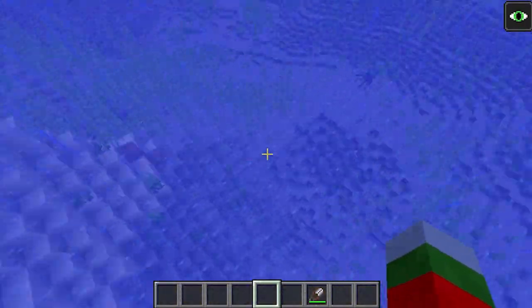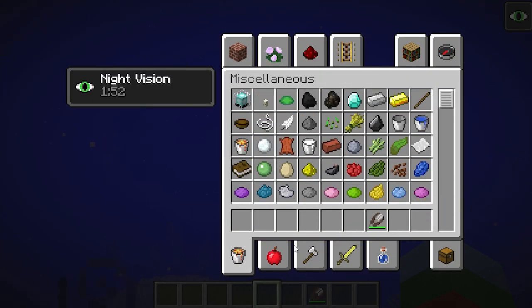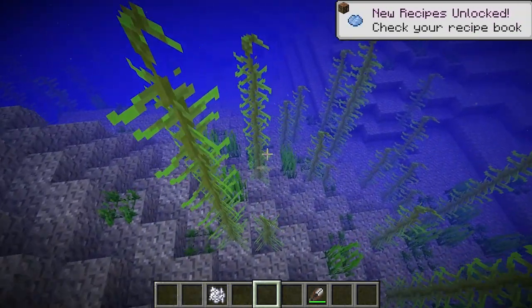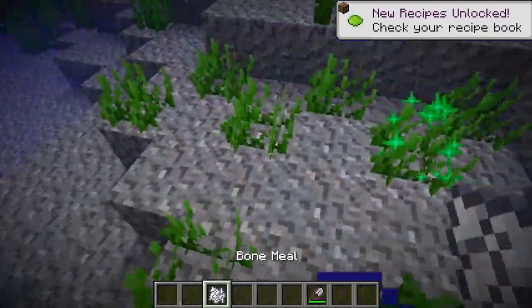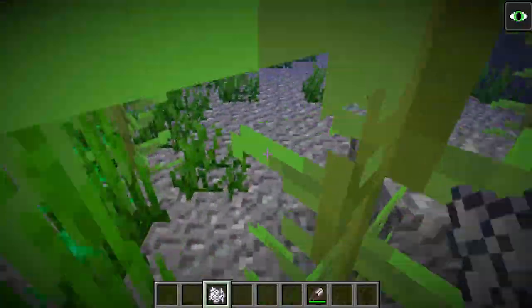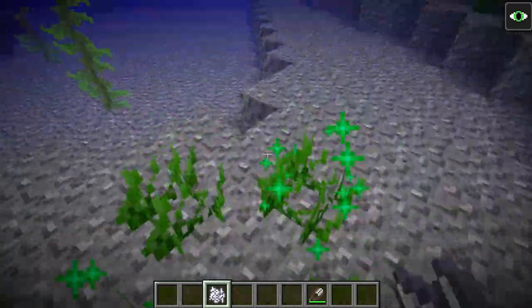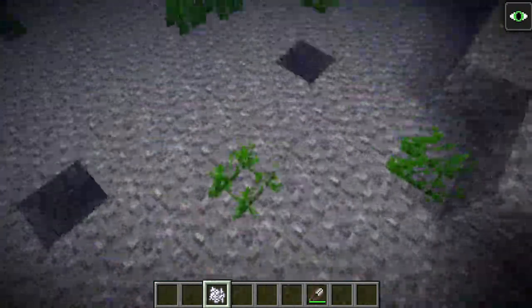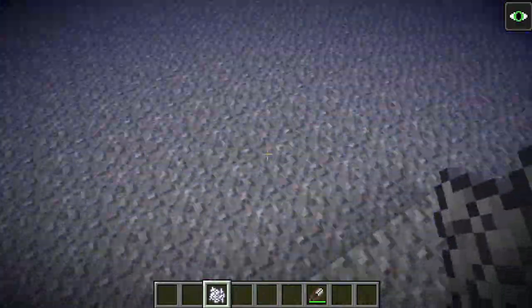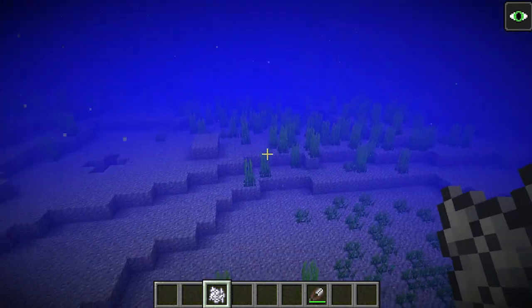Kelp and seagrass can both be generated from the ground. You can probably even make farms with this — grab some bone meal and come down under the sea. Seagrass and tall seagrass can be spawned with bone meal underwater. You cannot spawn kelp with bone meal though, which is probably good since that would be pretty overpowered.